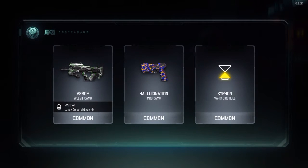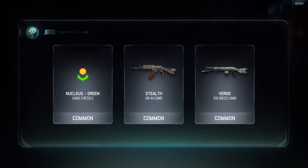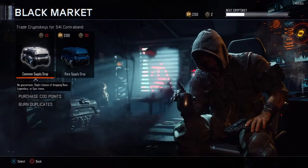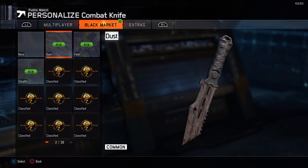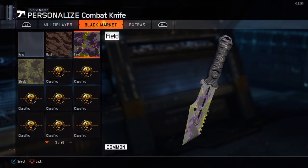Verde. Hallucination and Siphon. I just want a rare camo for my Combat Knife — that's everything I want. God darn it. We ran out of Crypto Keys. I just want to go to my class really quick — go to my camos, go to Black Market, and see what I got. I did not unlock anything that cool. I got Field. I think Field is the coolest one. I might try and use it, but to be honest with you, it does not look that cool. Anyways, I hope you guys have enjoyed this video. If you want to see more, subscribe to my channel, click the like button, and follow me on Twitter. It's been Reddy, and I'll see you guys later. Bye!